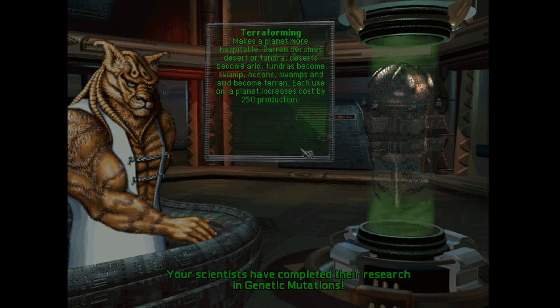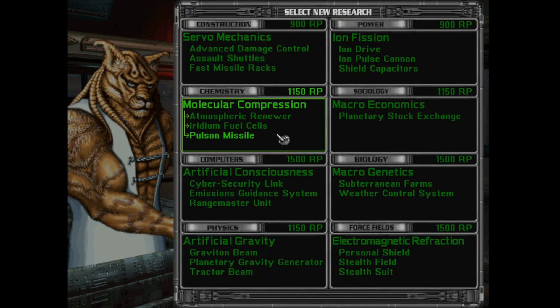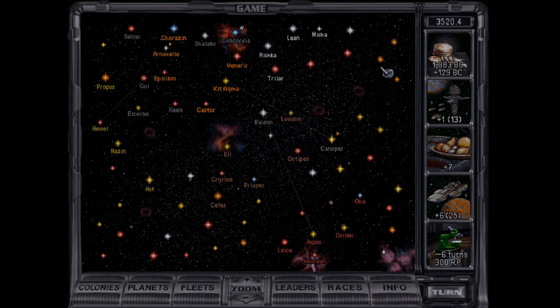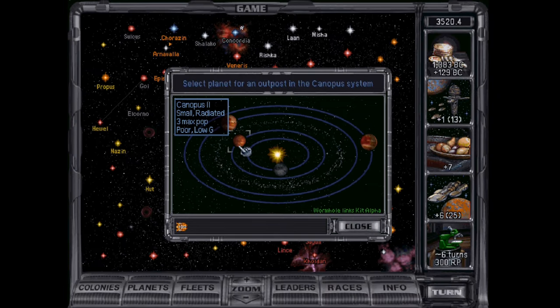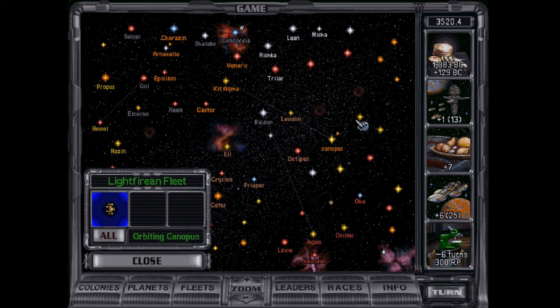Terraforming unfortunately becomes more and more intensive each time you use it, but planets that are like one step away from Terran aren't too bad to get fixed. Let's do the ion drive so our ships can get around a little quicker. Plan for an outpost — we'll just do it on the asteroid belt here. The way you know it's an outpost and not a colony is it's in lowercase, which is kind of funny.